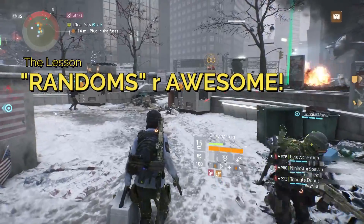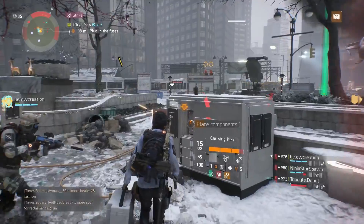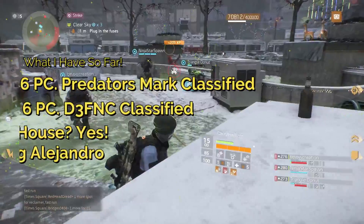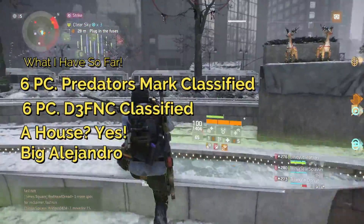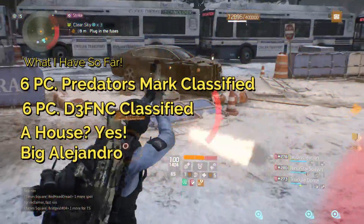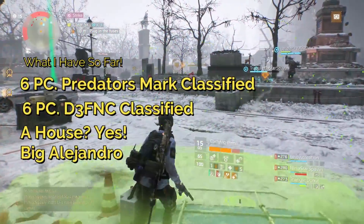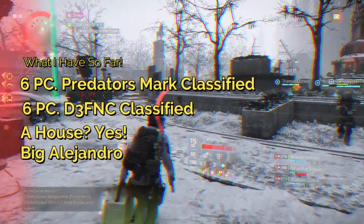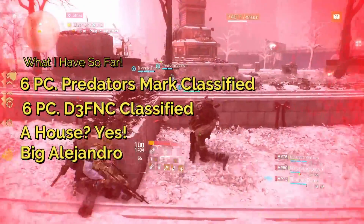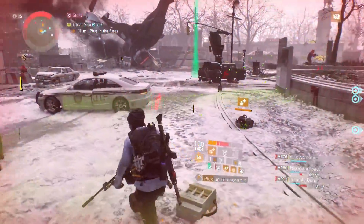You might also be able to get some exotics. I got the Big Alejandro — I think I got that one from playing Warren Gate, so that was a bonus. I also got my six-piece Predator's Mark, which I'm really excited about — I'll bring a video on that one. I got The House as well, I think from one of the caches. And I got a six-piece D3-FNC gear set; I didn't want it, but I kept getting it, so I just kept them all. I'll probably bring you a video on that one too.